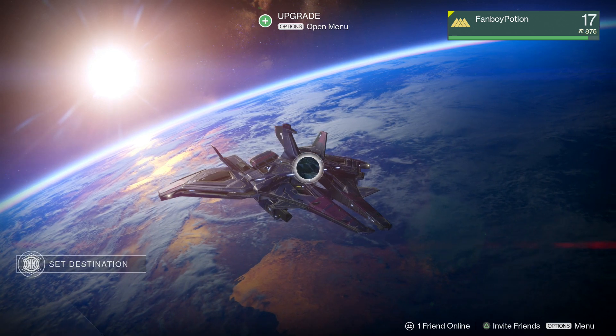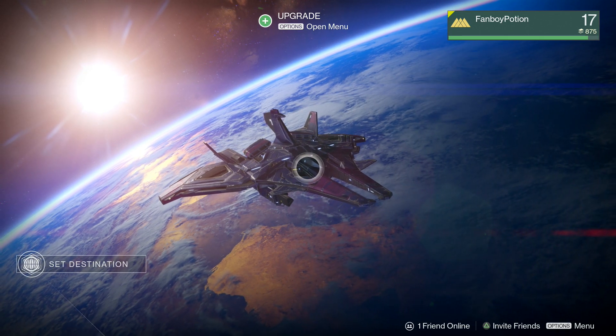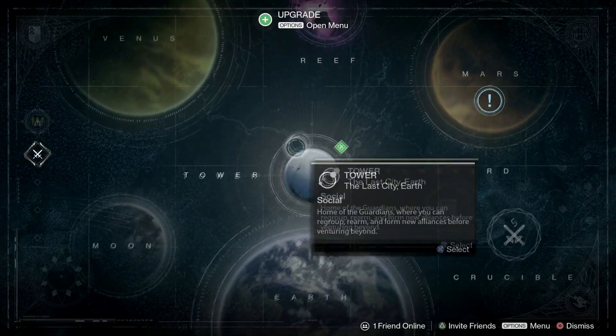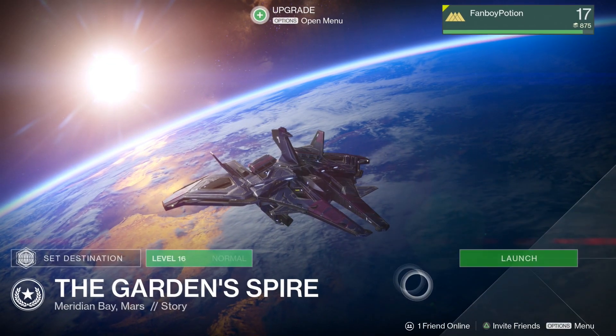What is going on everybody, my name is Max and welcome back to another Fanboy Potion video. This is the continuation of our Destiny adventure, so without wasting any time let's head to our destination menu and select the next mission, titled 'The Garden's Spire.' It's described as: seize control of the Black Garden spire held behind the wall of the Cabal war base and wake the Gate Lord's Eye.